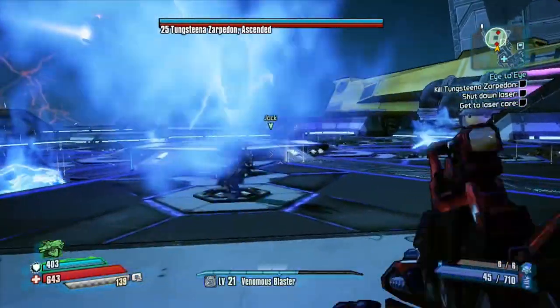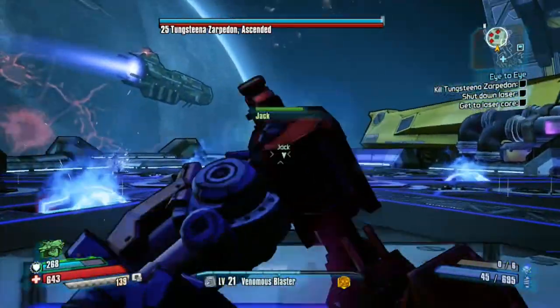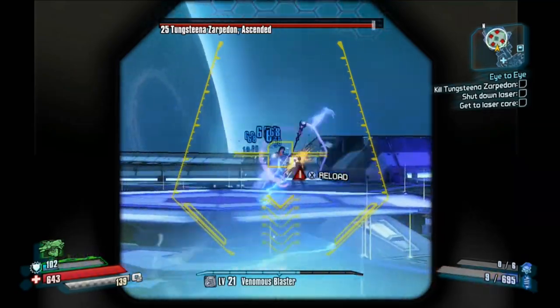There are two parts to this boss fight: the power suit version and the normal human version. You get the Prismatic Bulwark off the human version, while the power suit version drops a different legendary which is covered in another video.